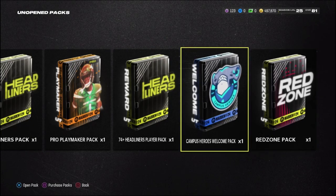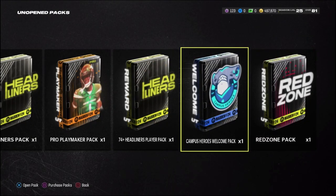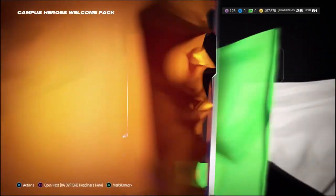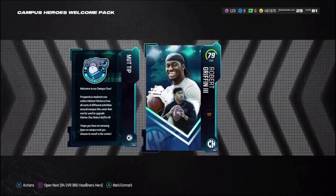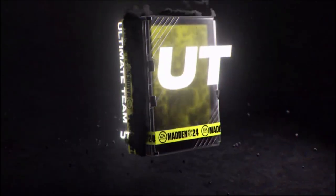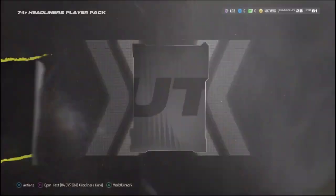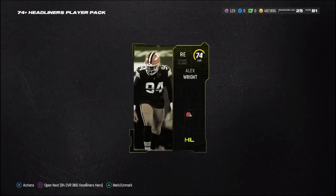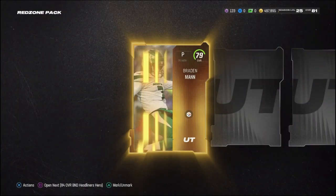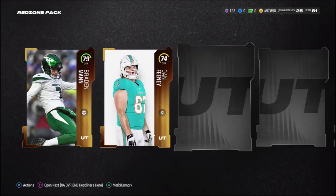We also have a campus hero welcome pack and a red zone pro playmaker pack. Opening the campus hero welcome pack gives us the 79 overall RG3 and we can upgrade him, which I'm really excited about. Next up is the 74-plus headliner player pack — hopefully we get an 80 or above — and we get, of course, a 74.